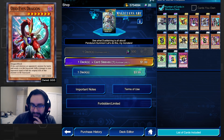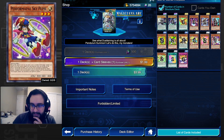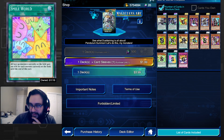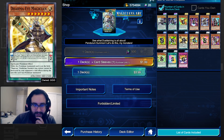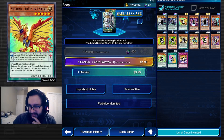Dharma Eyes Magician — reveal one pendulum monster in your hand, target one Magician in your pendulum zone, and that card's scale becomes the same as the revealed card. That effect is pretty bad. While this pendulum summoned card is on the field, Magician pendulum monsters you control cannot be destroyed by your opponent's card effects. That protection effect is interesting but lackluster overall.